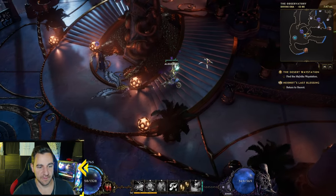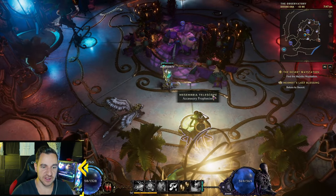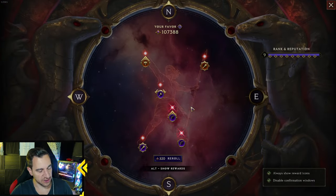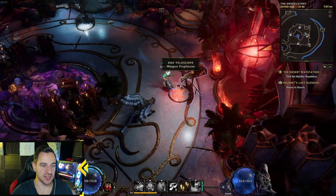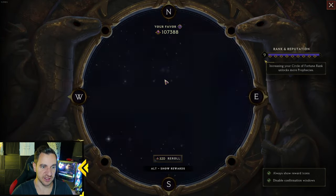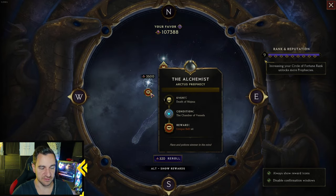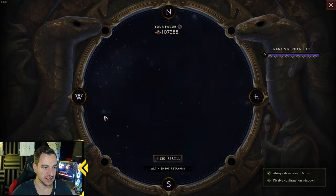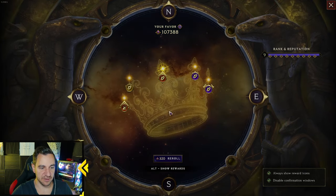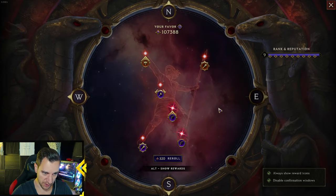Once you have your lenses set up, go up to your prophecies. You don't actually have to walk to each station — you can go to any one and use the directional buttons to switch between them. North is body armor, armors, and belts. Left is idols and glyphs. Bottom is accessories — rings and amulets. And east is weapons.